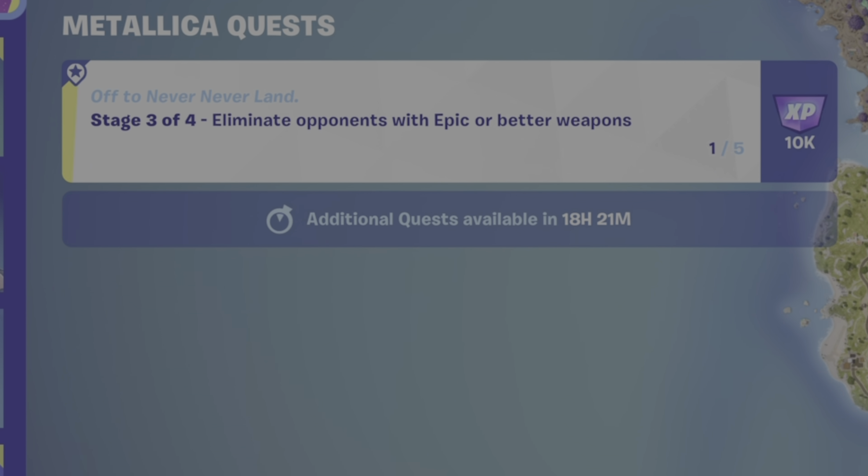The nice thing is there are also a lot of weaker players at the very beginning of a match. I knew players were landing here, so I raced over to Peabody, bought that epic rarity shotgun, and boom — this one's an easy elimination. The player doesn't even have a weapon yet. So I'm at two of five already.